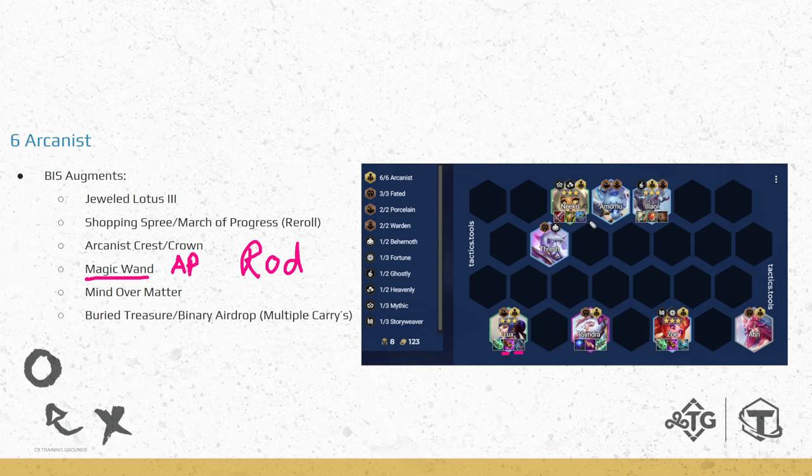We need at least 2 Rods for Lux, 1 Rod for Spark, and more for other units. Mind Over Matter is the Training Dummy Arcanist augment — it's new for Set 11, giving a Training Dummy that gets a lot of health based on your Arcanist AP. Binary slash Buried Treasure is good because this comp can have multiple carries, so being able to 3-item multiple carries is very strong. Biggest thing about this comp is positioning — scout a lot with Lux and swap sides depending on which corner you need to target.